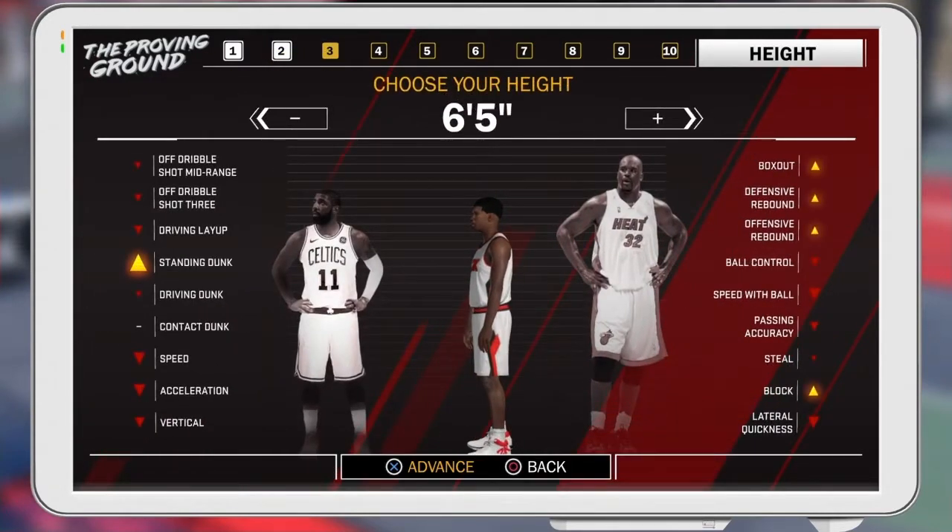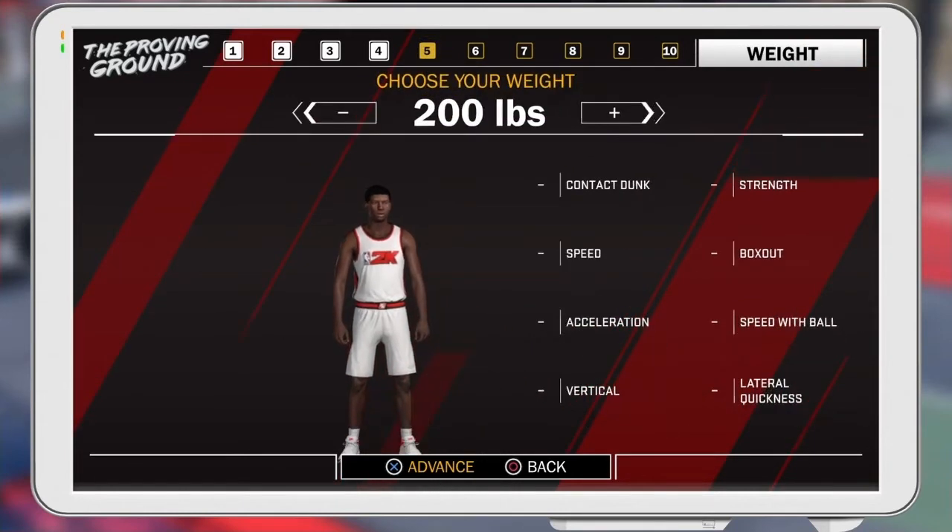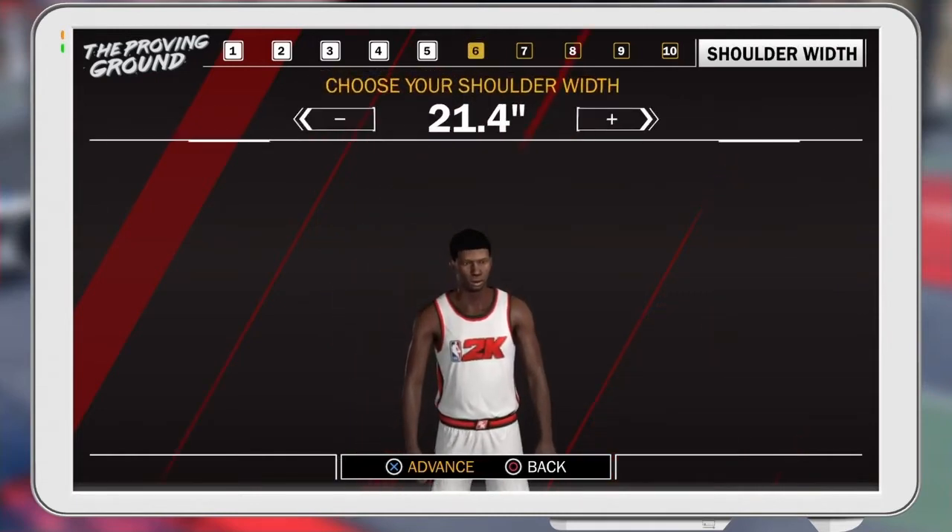For your height, you want to make him 6'5" — nothing more and literally nothing less. For your wingspan, you want to leave that alone because touching that will mess up this build. I promise you, just leave it alone. For your weight, you want to make him 190. That way he still has some weight on him but he still has some speed, so whenever you're trying to blow by somebody or get to the rim.